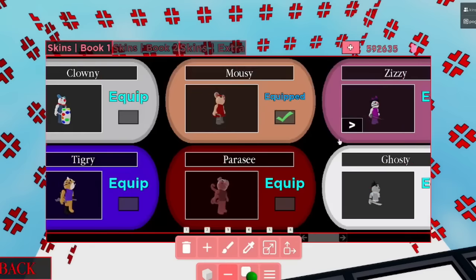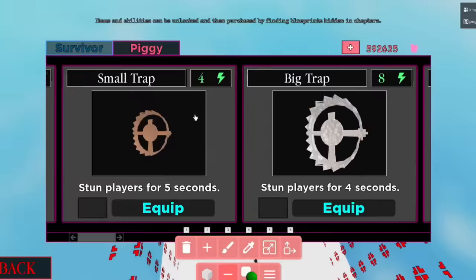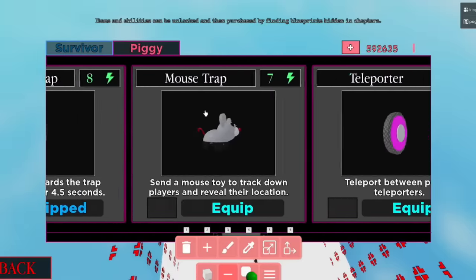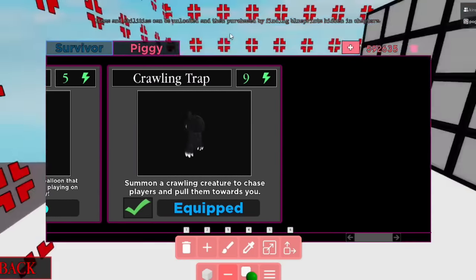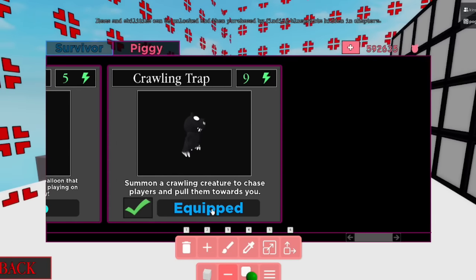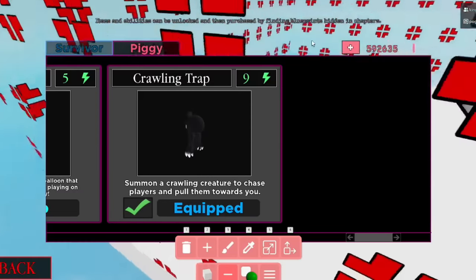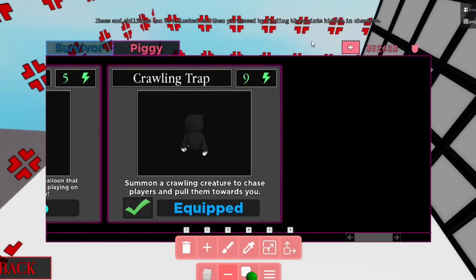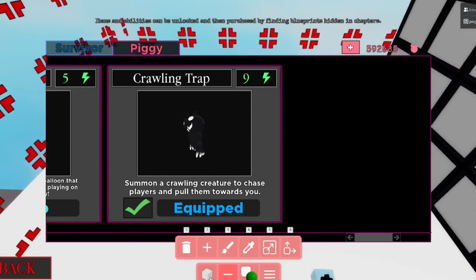Another important step: go to your traps and equip the Crawling Trap. This is a very important step — you will not be able to do the glitch without having this trap equipped. If you don't know how to get the Crawler Trap, we have a pinned comment and it's also in the description. If you already have it, you're on the right track.